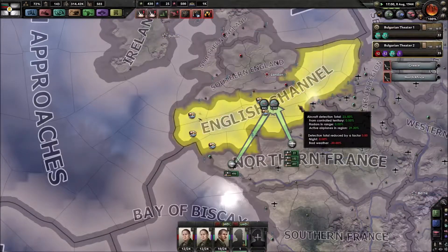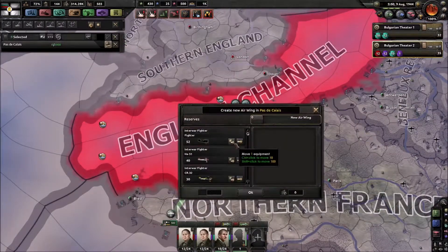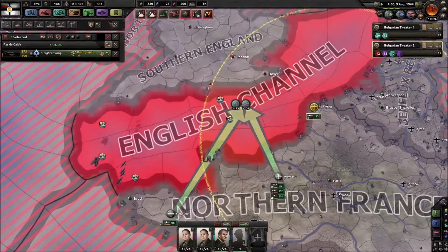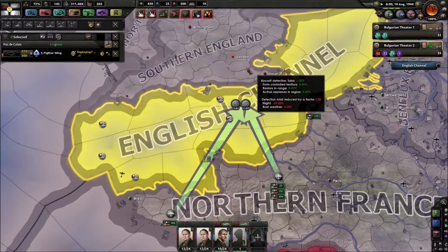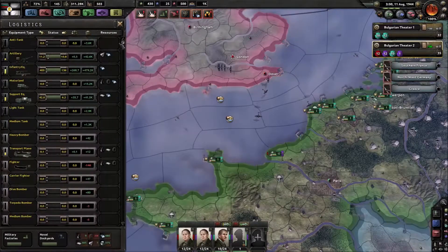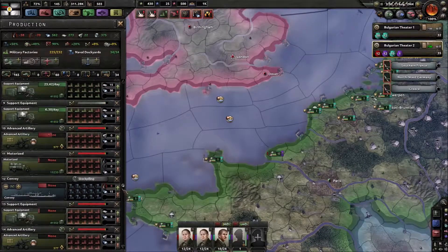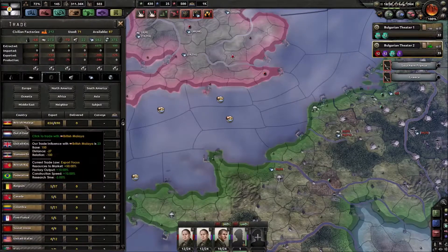Basically all we need is control of the skies. Once we control the skies, we need to bring in more fighters. Let's just set the limit to 300 and send them in. Because if we basically control the skies here - which we don't, not even close - but as soon as we control the skies we can actually move in. Let's put fighter production all the way on top. We have plenty of stuff anyway, let's start building those fighters.